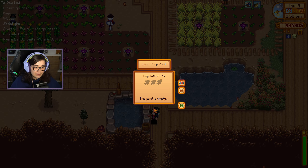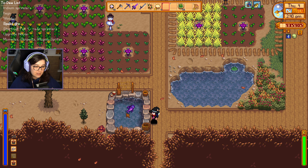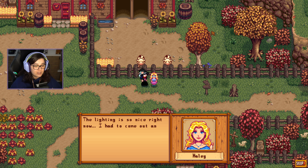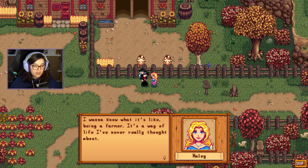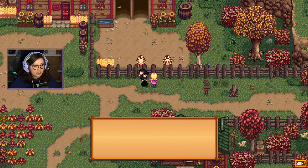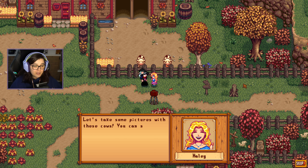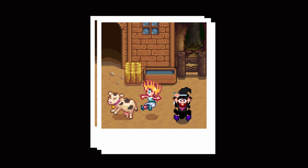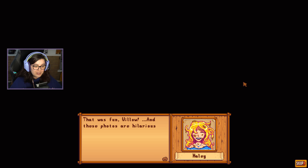Do we have any fish in here even? No it's empty. I'm going to empty this pond and then slap this one in there. Whilst I'm down this end of the farm I'm going to stop into Marnie's. Oh maybe not — we're going to speak to Haley first it seems. 'Oh hi Willow! The lighting is so nice right now, I had to come out and take some nature shots.' 'I'll be trying to connect with the outdoors a little more — I want to know what it's like being a farmer.' 'These cows are so cute — hey I have an idea! Let's take some pictures with these cows. You can show me how to approach one.' I freaking love these photos. Especially this one — the cow's like 'excuse me, do you mind?' 'That was fun Willow and these photos are hilarious. I'm gonna go home and take a shower now.' I'm hoping that's mud and not, you know, poop.